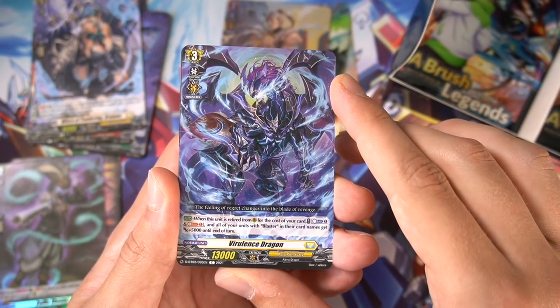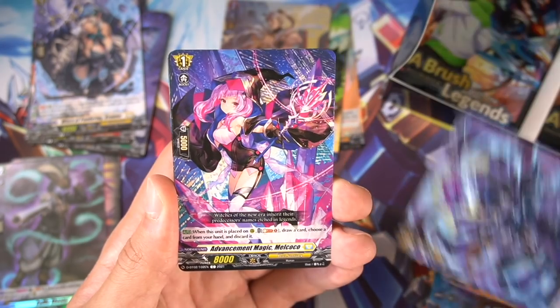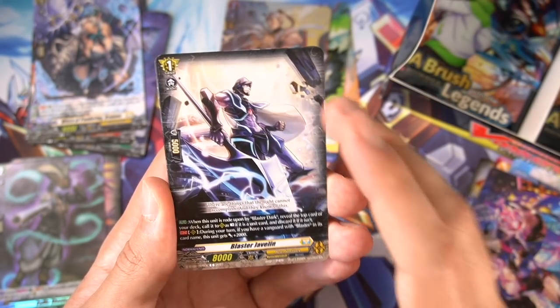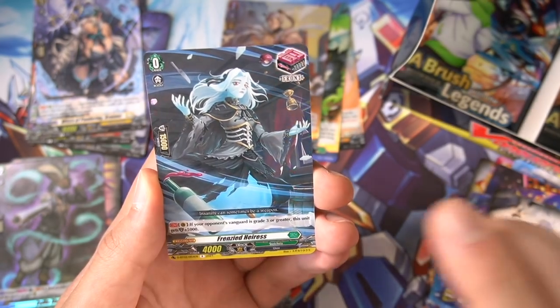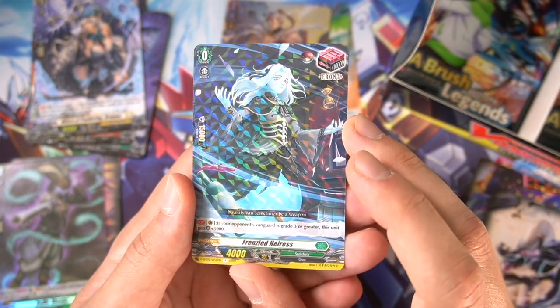Lens Dragon looks cool — 'The feeling of regret changes into the Blade of Revenge.' They're so edgy. 'There are things that the Light cannot accomplish, and they know of this.' So edgy. Another front trigger — Frenzied Harris, the Stoikeia one.